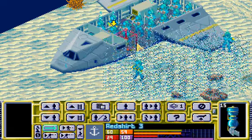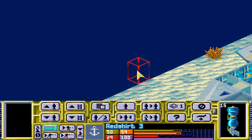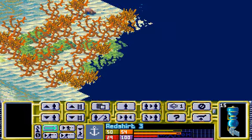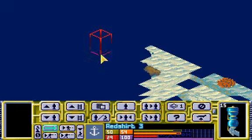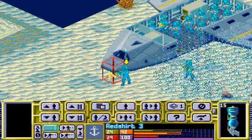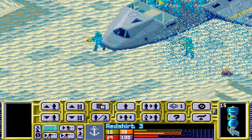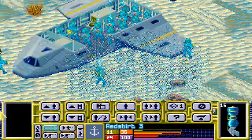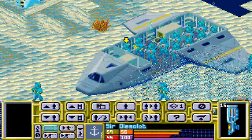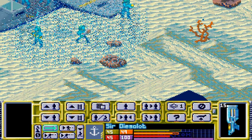They should put our expendables in the front of the sub. It seems like we've landed in the middle of the map — no, that's a corner, never mind. Sir Dyslot, how nice of you to volunteer as a scout.